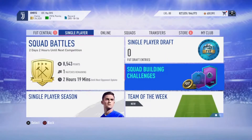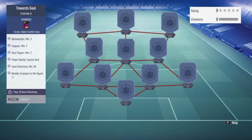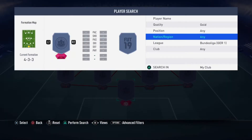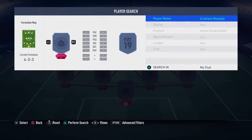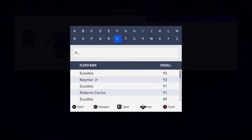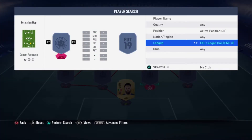Let's go ahead and do one of the SBCs to get rid of some of these players. Let's open up Towards Goal and I'll do it in front of you. Requirements: two rare players, minimum two leagues. So first we want to get Seragu in.